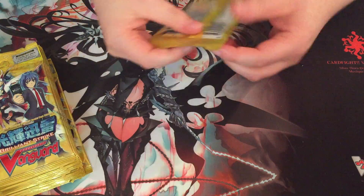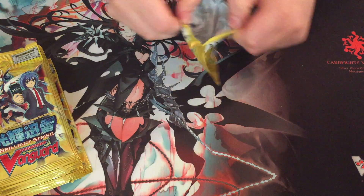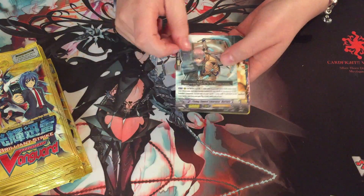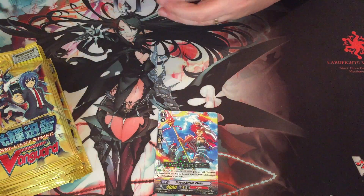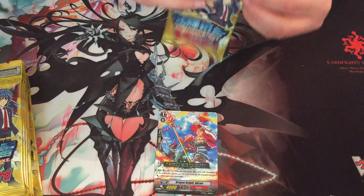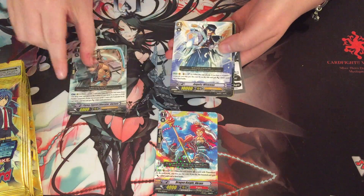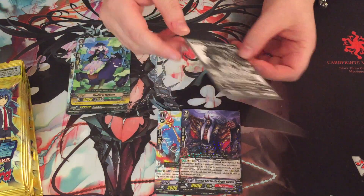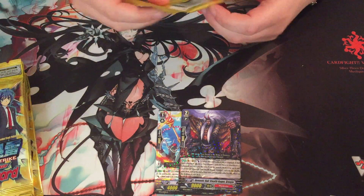So this is the left side of the box we're going to start with. I keep forgetting inserts are in these. So Kigeru, Royal Paladins - what else was in here? I can't remember. Genesis was in here, Golds are in here. There was a lot of clans in this. Neonecto was another one of them, Murakumo and Kigeru. I really can't remember what was in this set - I think that's everything.